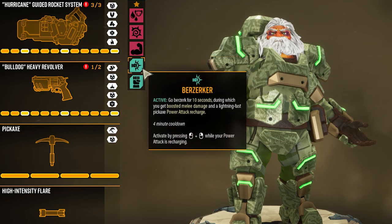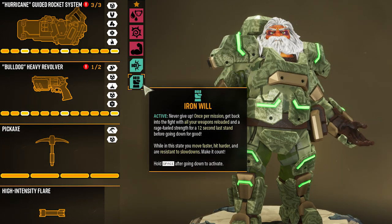Next we have active perks. First perk, berserker — once activated you can go berserk with boosted melee damage and lightning fast power attack recharge. Second perk is iron will — this lets you get back in the fight after going down. It lets you move faster, hit harder, and be resistant to slowdowns for a limited time before you go down again.